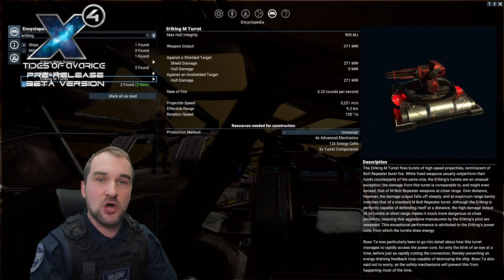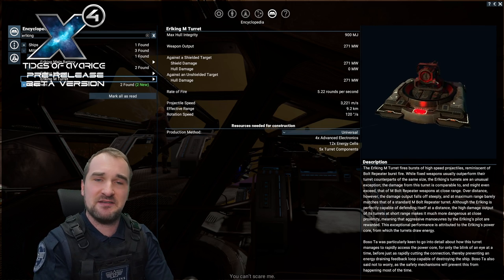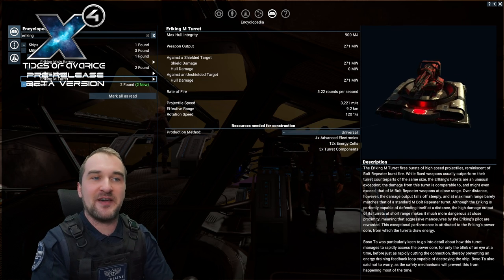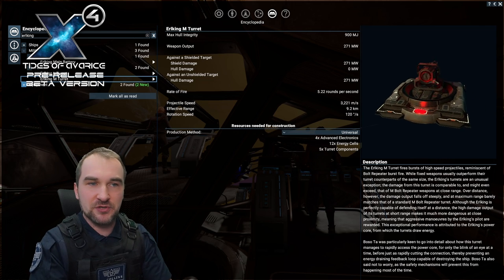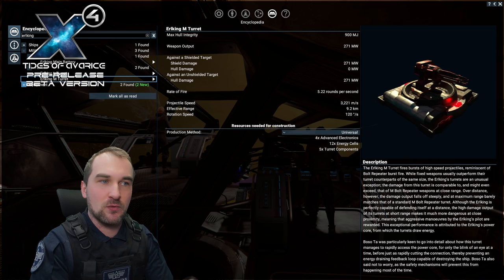The M-class turrets are like Bolt Repeaters. With 271 MW output damage, they are at the level of L-class Pulse Turrets. For example, the Argon M Bolt Turret, the Bolt Repeater, has only 108 MW output.